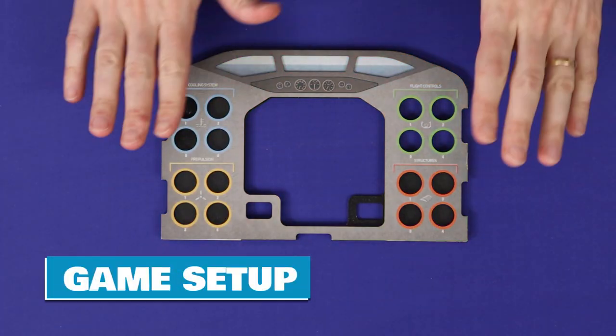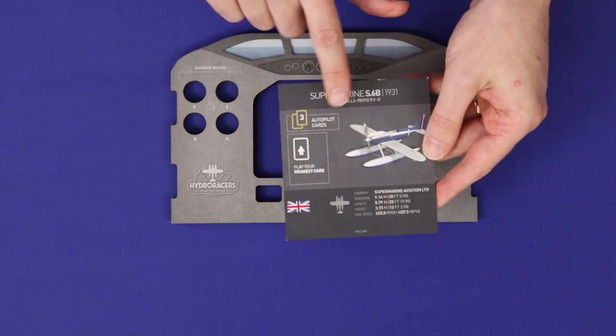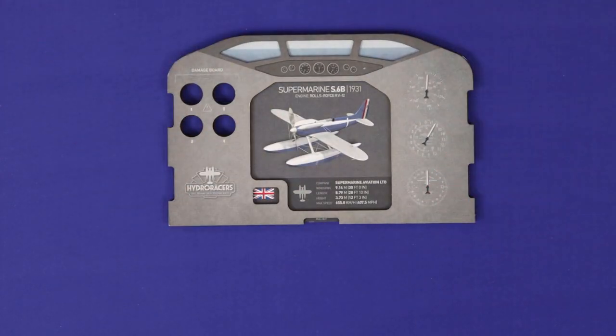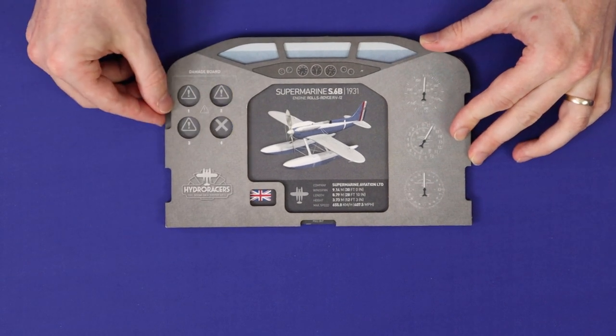To set up for the single race, each player takes a cockpit flipped to the basic side. Take an aircraft, which does not show the autopilot rules, and slide it into your cockpit. Then take any grey damage tile and slide it into this slot here.